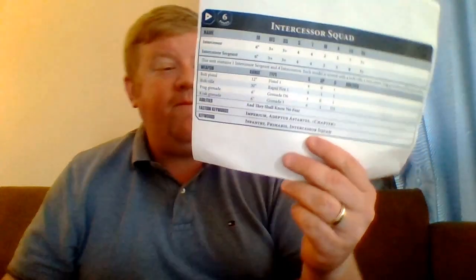You notice that they don't have any other tactical choices on here — there's literally nothing else, that is it. Is this because they didn't want to put out the full datasheet yet? Who knows? But from what I understand, this is it for the squad. The other thing, and the one I was really hoping for — abilities — And They Shall Know No Fear is there. How it works within the confines of the new morale setting I have no idea yet, but it's cool that it's still there.